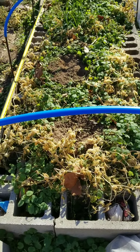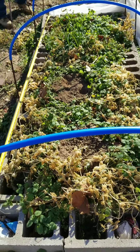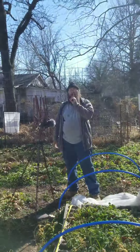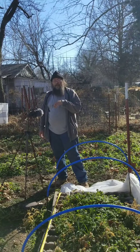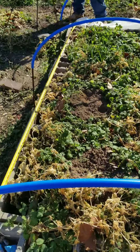And then maybe he'll plant peas next to them. One does potassium, one does sulfur — what does the other one do? And what do the beans do? Nitrogen. So nitrogen, sulfur — they're ready.